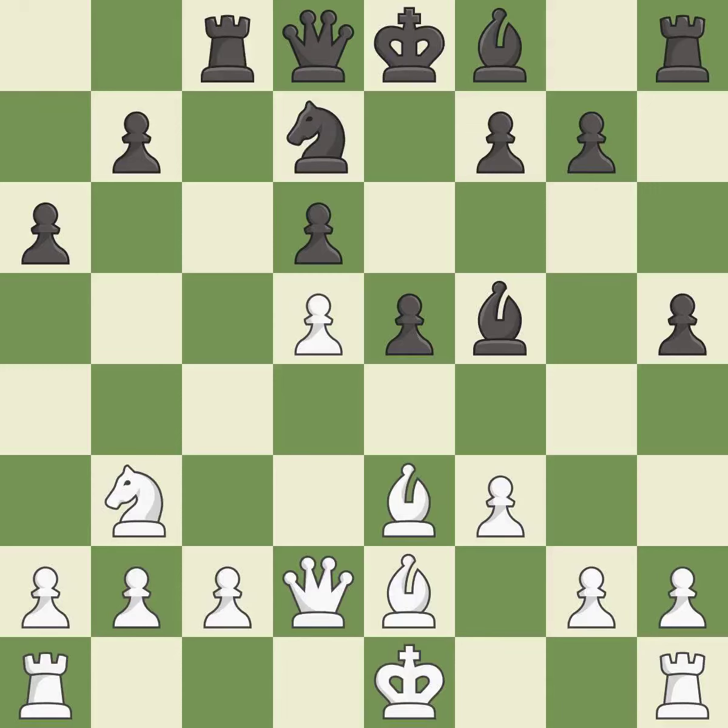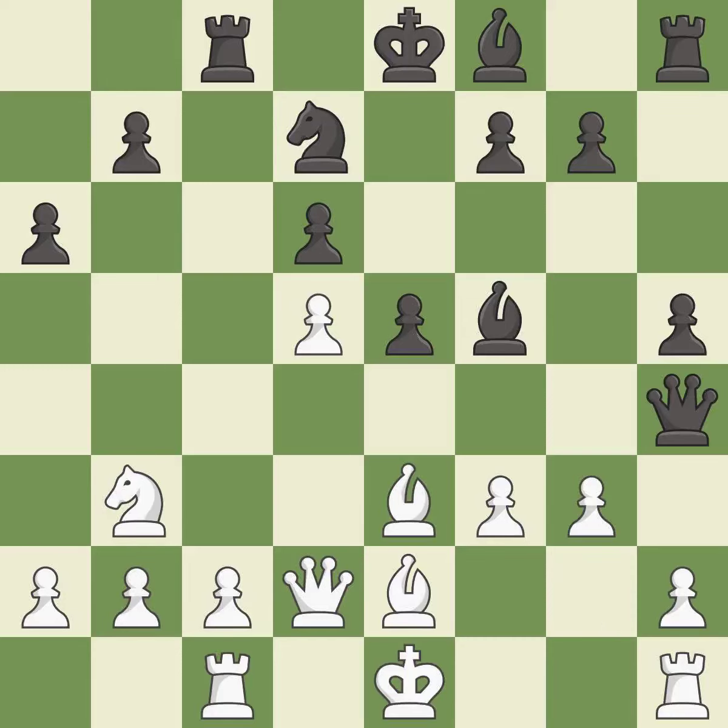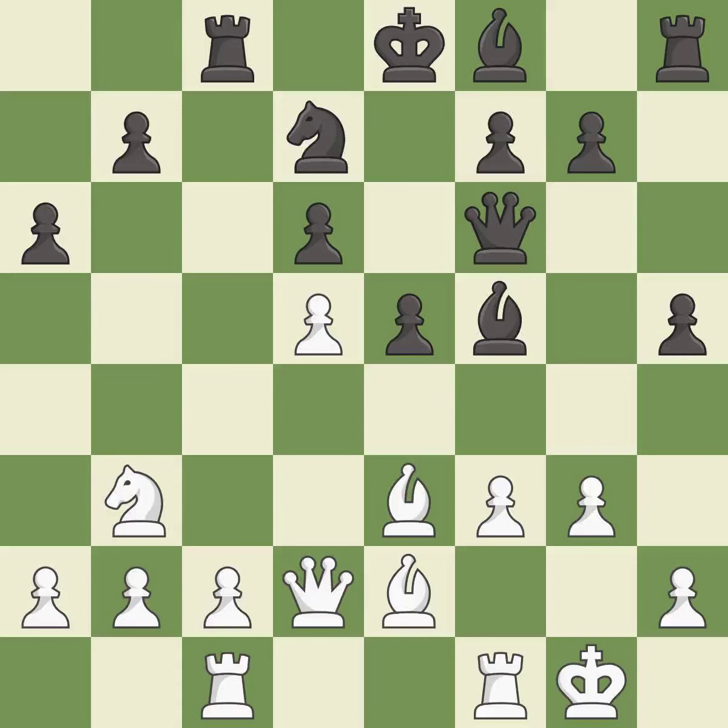This threatens to activate a rook by getting it to the seventh rank — it is an inaccuracy. This ignores an opportunity to move a piece to safety — it is an inaccuracy. This activates a queen by developing it off of its starting square; it is best. This kicks the checking queen away with a pawn; it is best. This move puts the queen on a safer square; it is best. This ignores an opportunity to threaten winning a pawn — it is an inaccuracy.